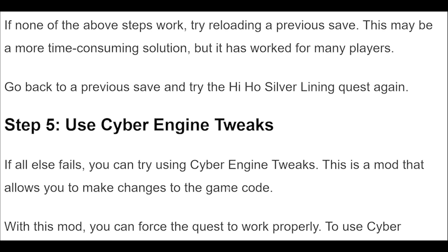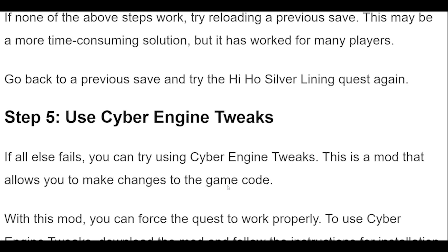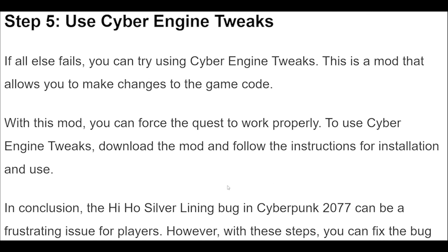Step 5. If all else fails, you can try using Cyber Engine Tweaks. This is a mod that allows you to make changes to the game code. With this mod, you can force the quest to work properly. To use Cyber Engine Tweaks, download the mod and follow the instructions for installation and use.